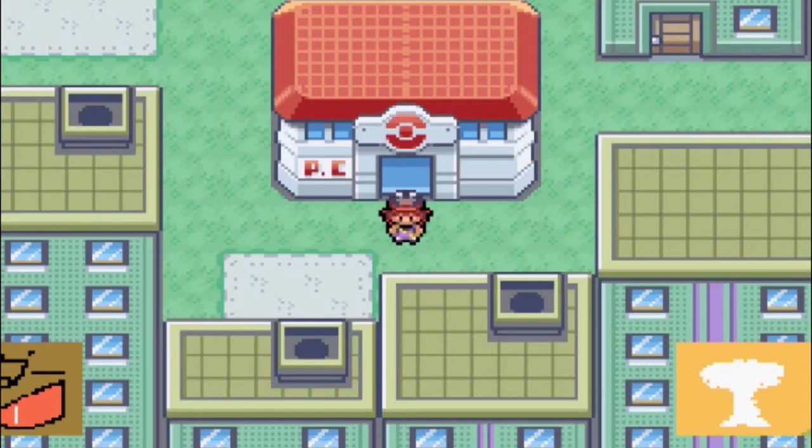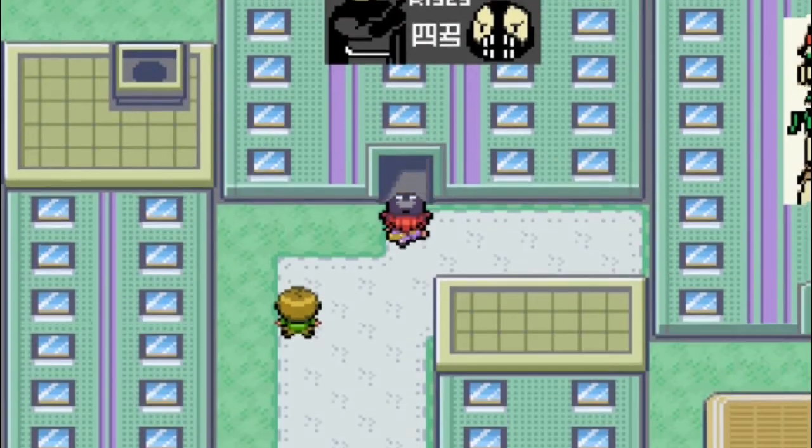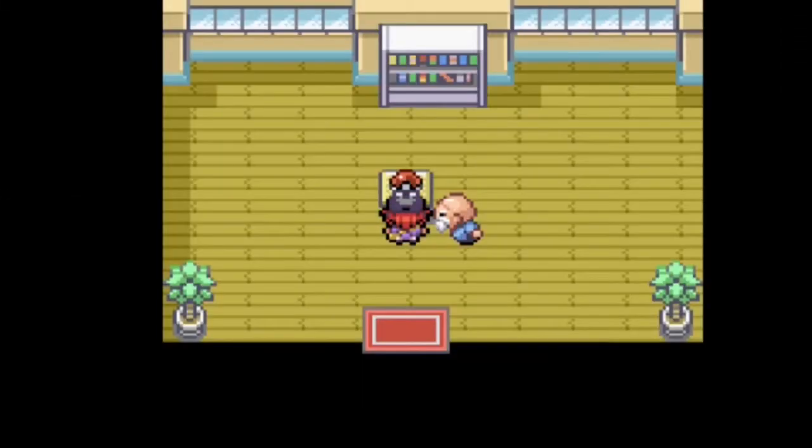So the first thing we're going to do here is just go to this building right here, the one with the Meme Man Rises sign on it. When you first talk to this guy, if you visit this spot earlier in the game, he says you're not ready for his gift yet — come back when you have all eight badges. And I have no room in the party.